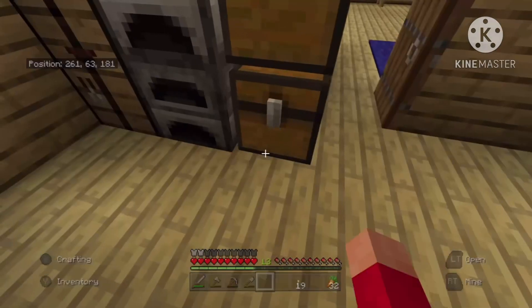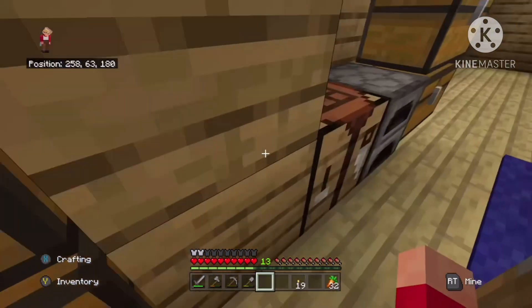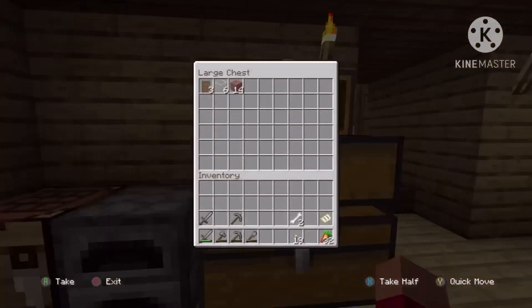This is like where I'll come in, smelt some stuff up, put it in these chests. So this would be like stone in one, and then like actually some good stuff in the other one.